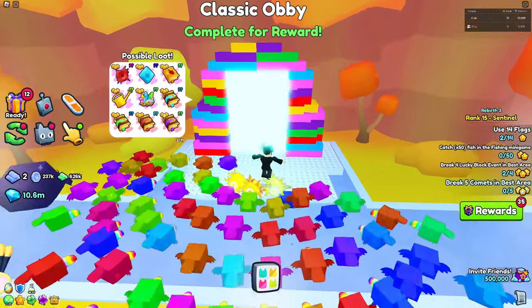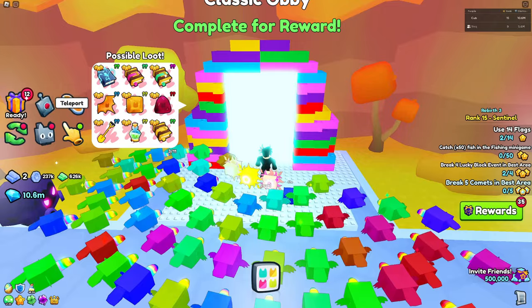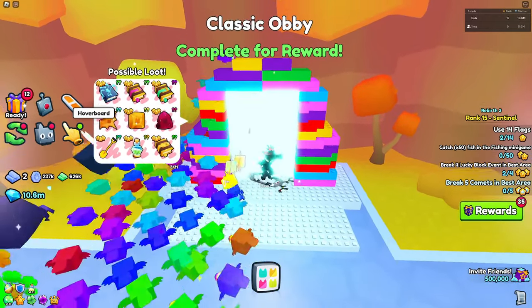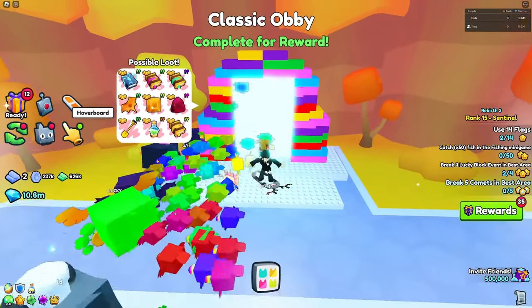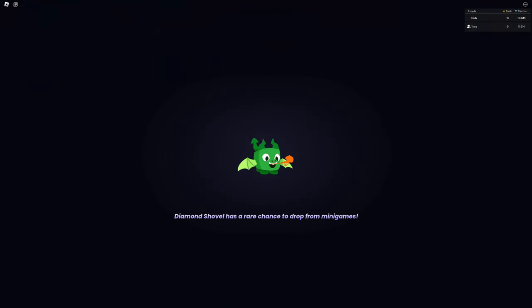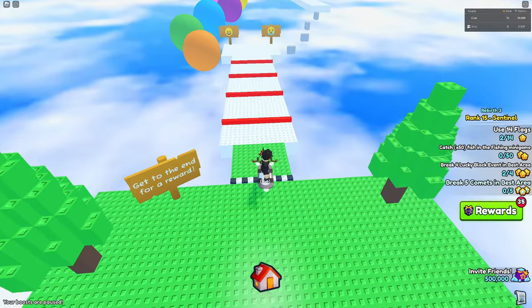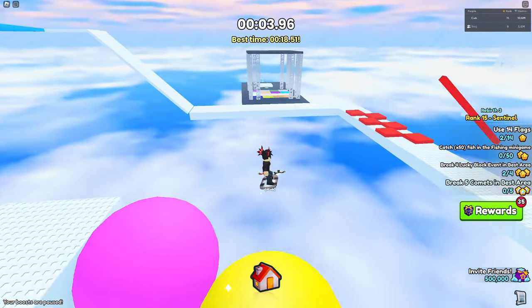You don't want to spam Q — you want to spam the hoverboard button using the on-screen button, not by pressing Q because that won't really work. You can do it manually, but I usually like using an auto clicker. Let's try doing it manually, just keep on spamming, and as you can see I've gotten it inside of the classic obby.